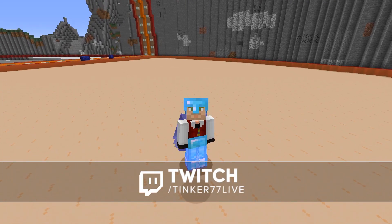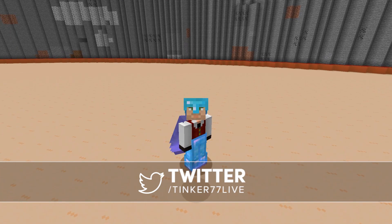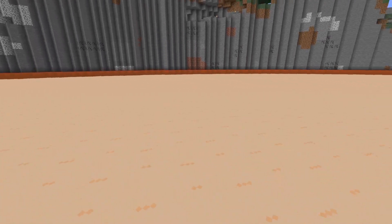Really all it is is just clearing out a couple more layers of the ground, throwing in some white concrete, and then over that putting some orange glass. You can see I've got at least one quarter of it done. It looks really, really good — I'm really happy with this.